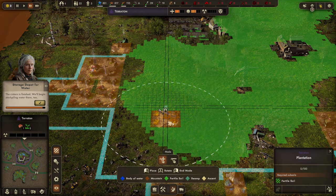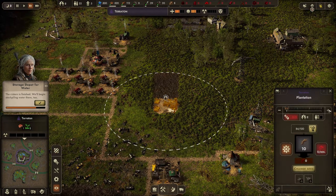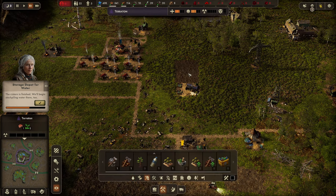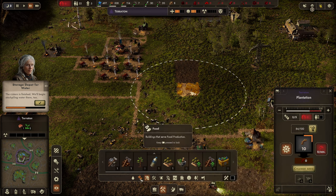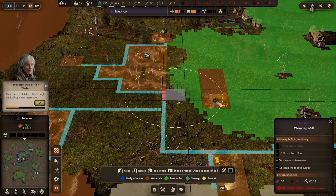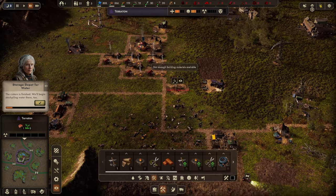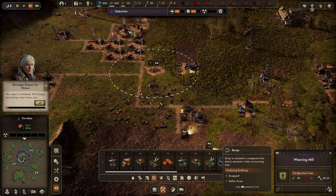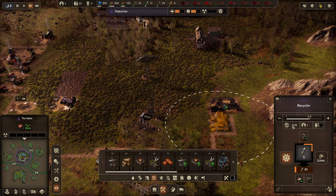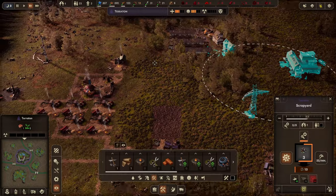I need to build the fiber processing close to the plantation. Missing resources — I need more scrap. I'm only getting 4 per minute, which isn't good. Let's put an extra person on there — 12 per minute is better. My water's getting a bit low. I'll build a water collector in a green zone. Not enough plastic at the moment — let me get another person on plastic. There we go, plastic's coming faster now.